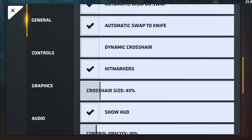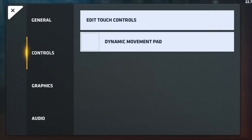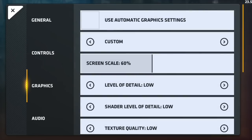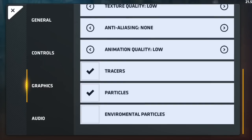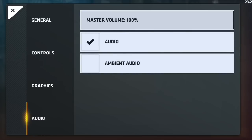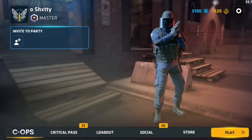I use crosshair at 45 percent — that's it for the general settings. For my controls, this is my HUD — you can copy it. I use two thumbs: right thumb to shoot and left thumb to crouch and move. For graphics, I play on low with 60 percent screen scale, with traces and particles on. For audio, I use master volume 100 percent with ambient audio on.